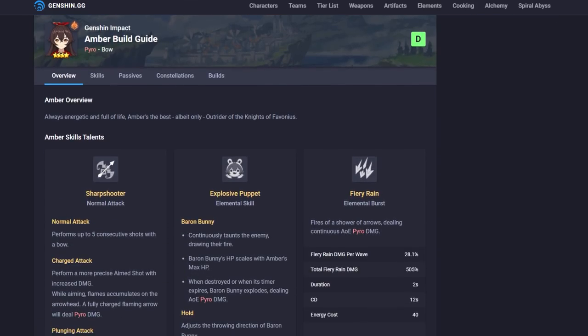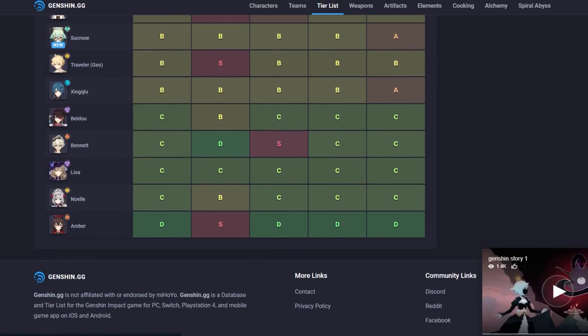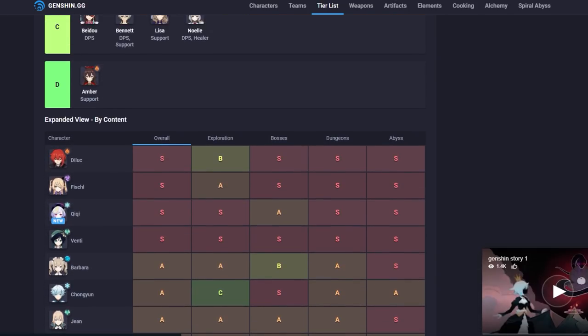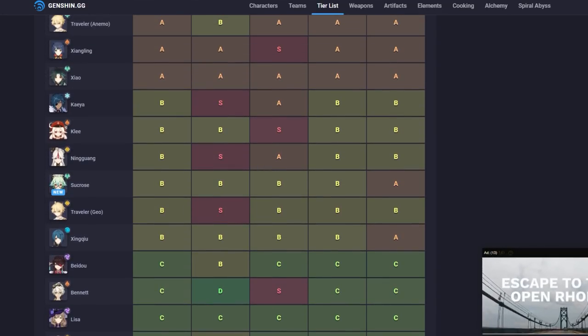As a fire unit overall I think she's easily a C; I don't think she's the worst character in the game. I would put Bennett lower than her honestly, since he's super situational. All these characters can be useful in the game, so don't get too caught up in tier rankings — get good with all of them and have some fun. Amber actually gets an S for exploration because she can basically fly everywhere.